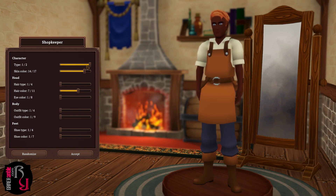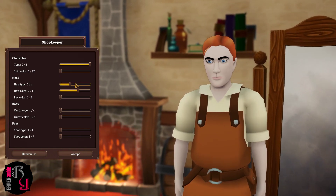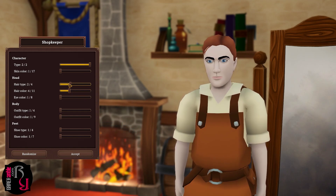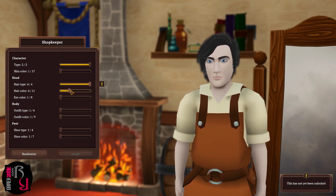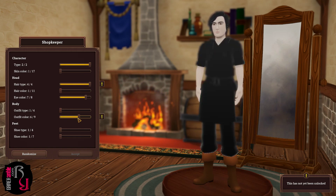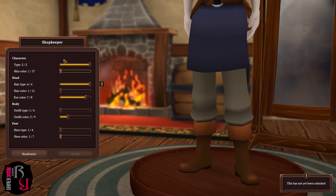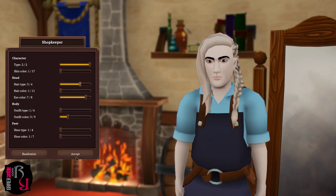We can create our own character here — Type 1 and Type 2 — and set the skin color. You can also set eye color, outfit, outfit color, and shoes, though some options are not yet unlocked. Or you can just randomize the whole thing. We go with that.